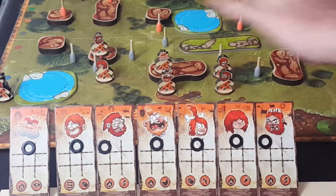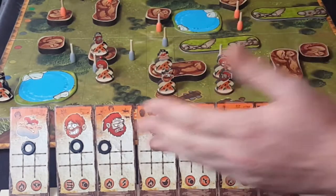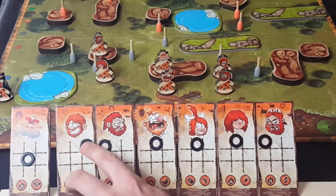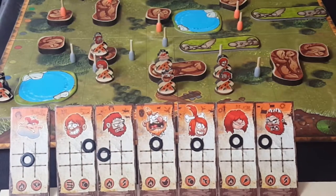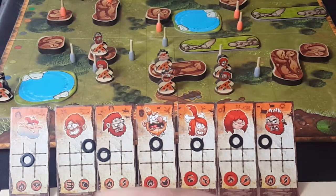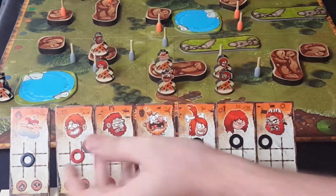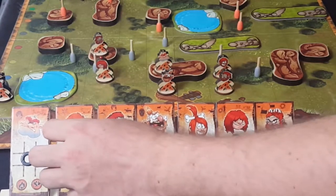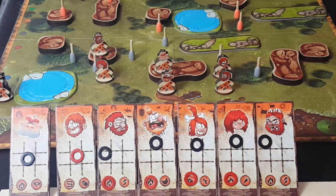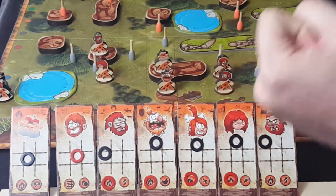After the turn, reset all attacks and leave characters in place, then start placing movement tokens for the next round. Remember, you have seven special tokens to use but once they're all gone, that's it for the game. The objective is to get to the end without having all your characters bonked out, while bonking as many opponents as you can.